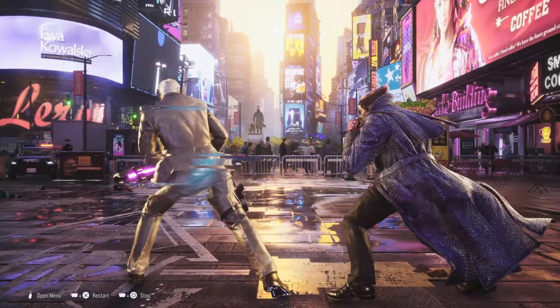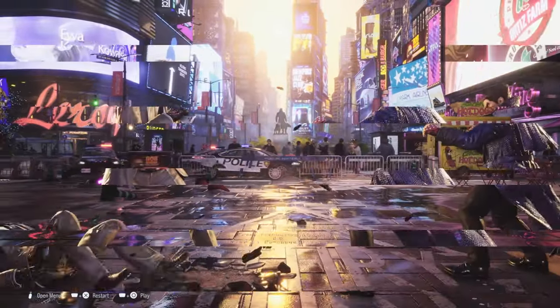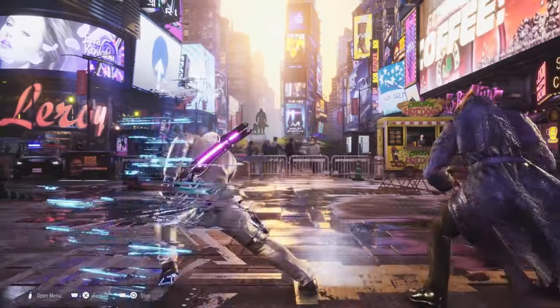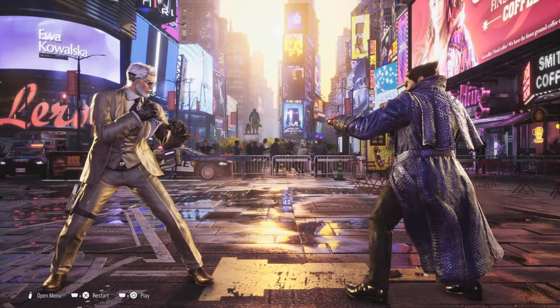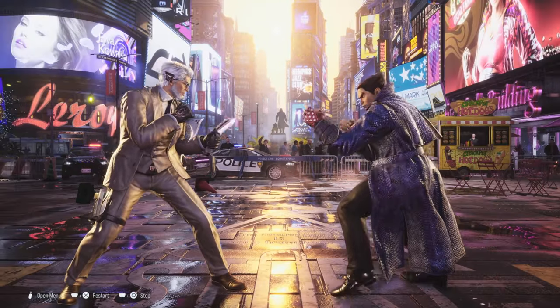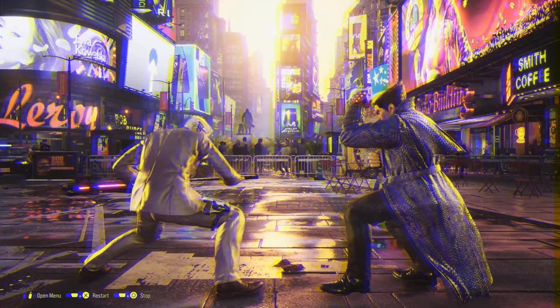And if the opponent blocks this, the block stun is so heavy that it looks like Victor can attack again — but that's only how it looks. The stun creates this odd distance to Victor's opponent, where their jab fails to connect, though it comes out first, and Victor's jab hits instead.